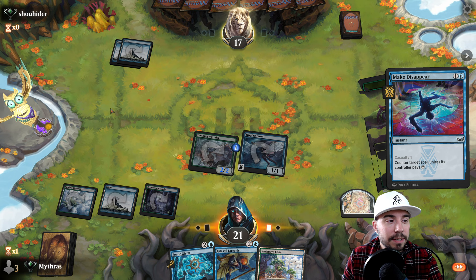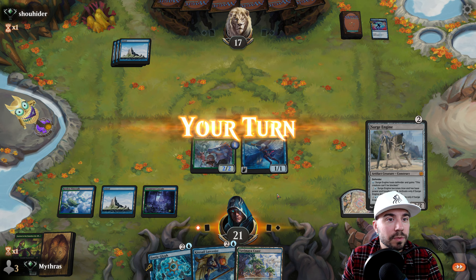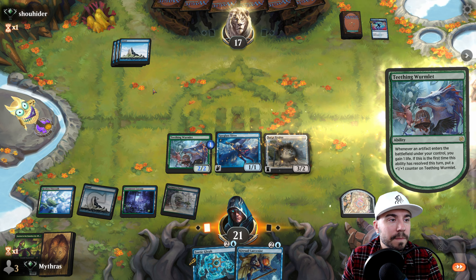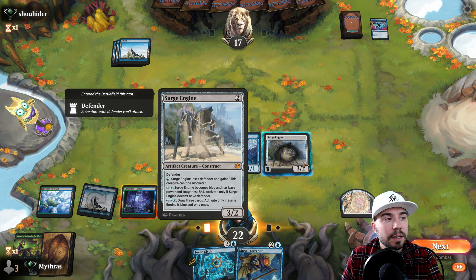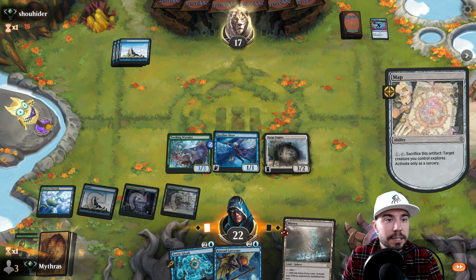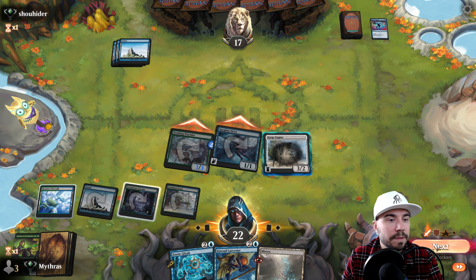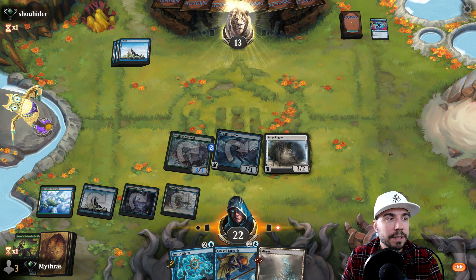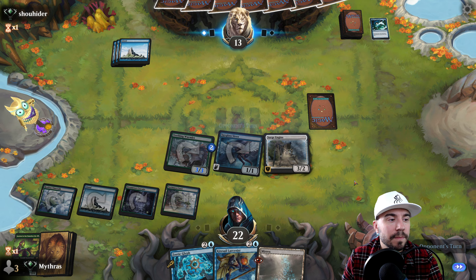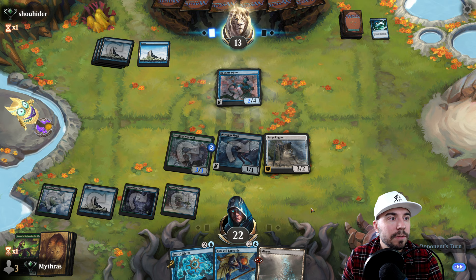Trying to play around just ever so slightly. We can pay the one - this creature can't be blocked - and then another one for three, it's going to be a 5/4 and lose defender. Let's put this up here first. We're kind of protecting that. There's the draw - we can do this. A couple challenges we do run into here. They're going to need a counter, so we can take it down with a Kite Sail.